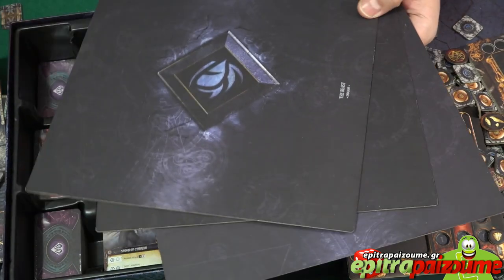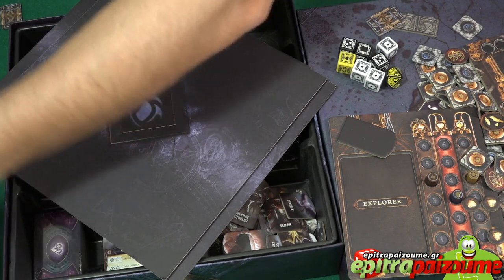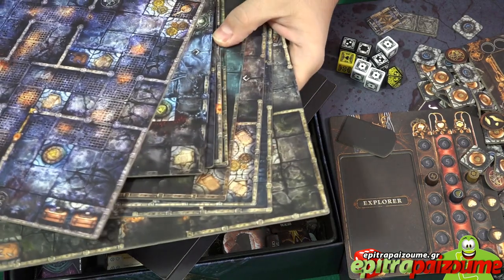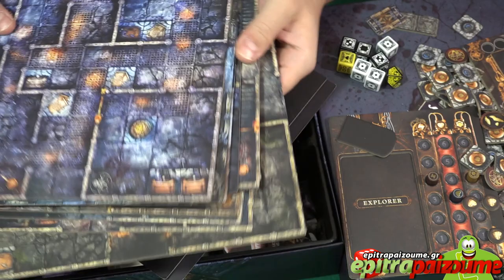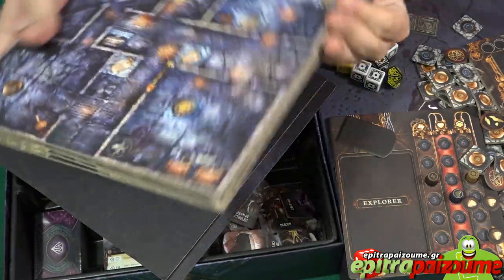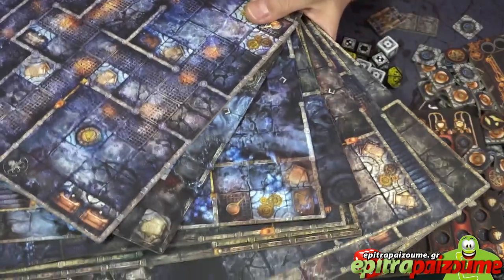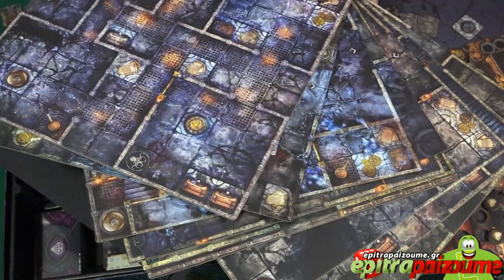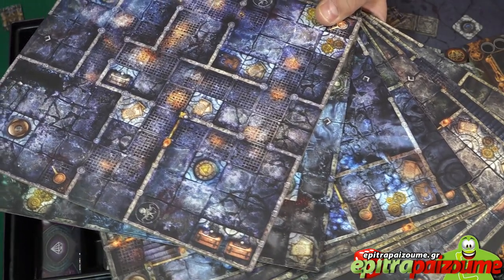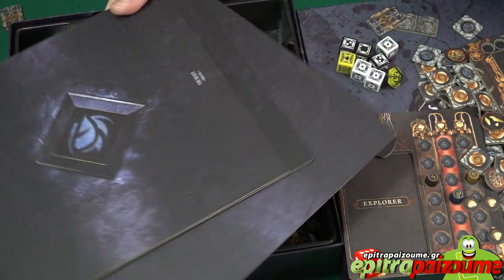That's it — three end game tiles altogether. We have ten double-faced, ten-by-ten grid tiles with different art and highly detailed illustrated sketches. And we have three different main end game tiles for the three different scenarios. Tremendous art on the tiles — I really like it.